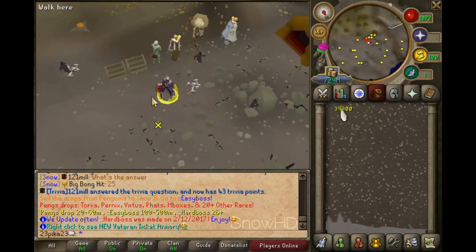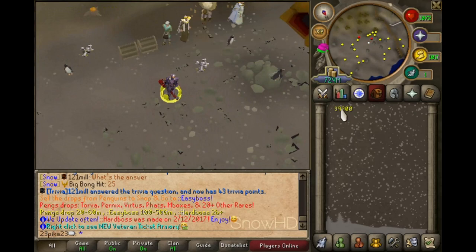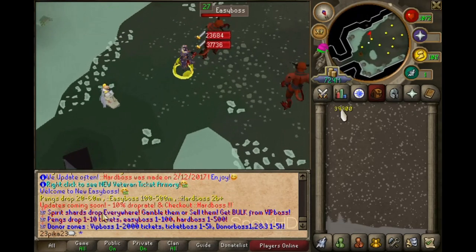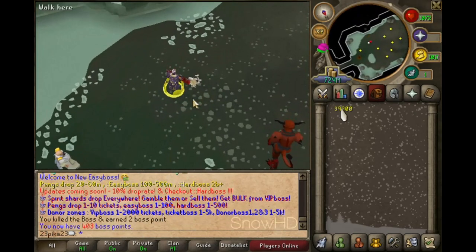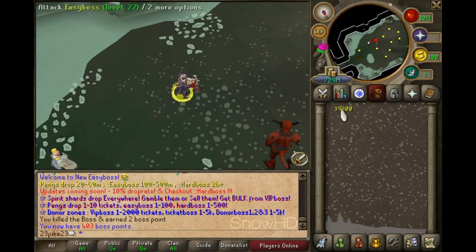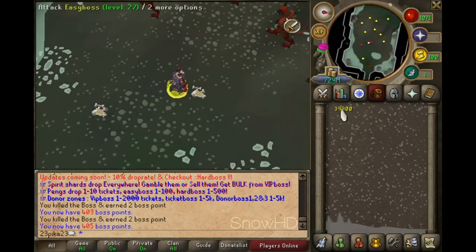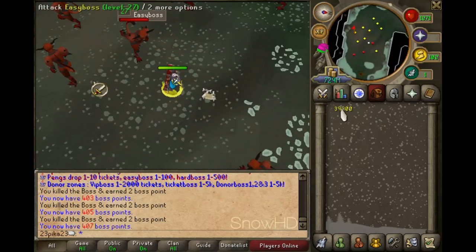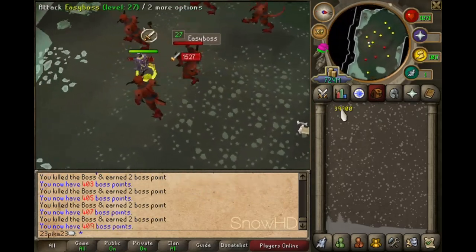After you're done with penguins and you've got good gear, you want to go to easy boss. This boss will drop one to one hundred tickets, so it'll be faster for you guys to get your gear. Just go around and kill these, and once you get enough tickets you get better armor.